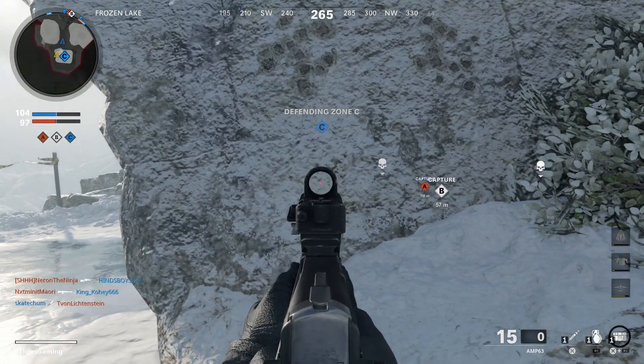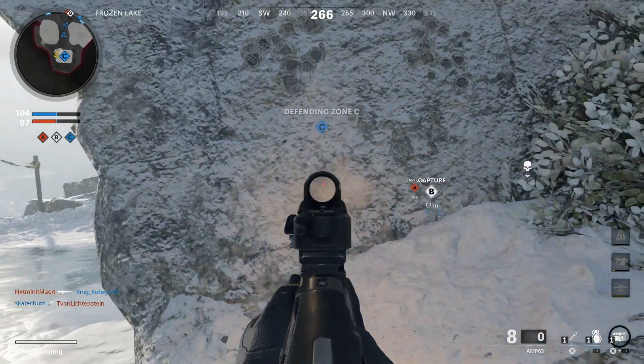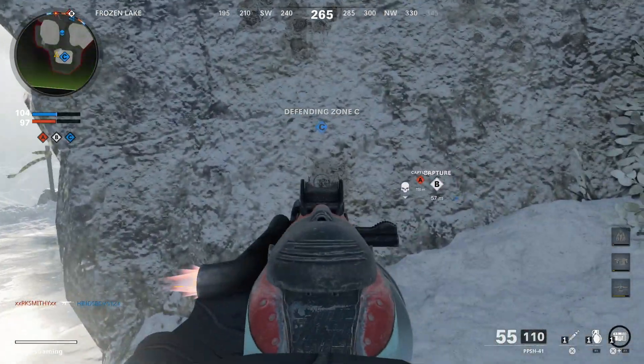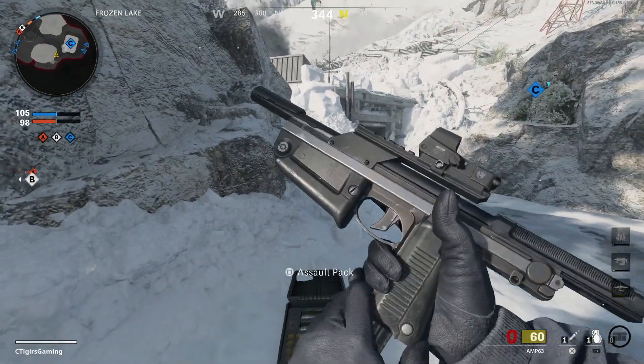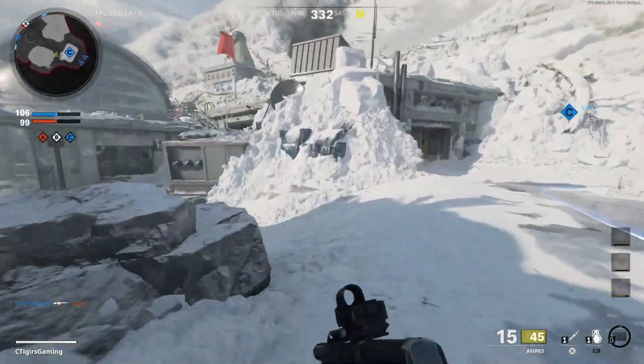Let's try again — look at that, absolutely no recoil, so easy to manage. Let's aim down sights and see the recoil while ADS — look at that, what on earth is that? That is absolutely amazing. I basically wasted all my ammo but you guys can see this weapon has absolutely no recoil.